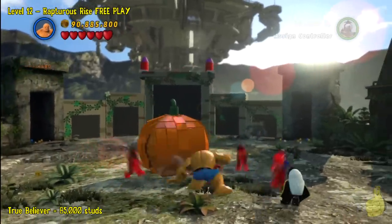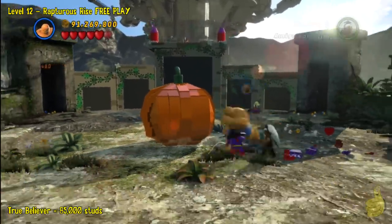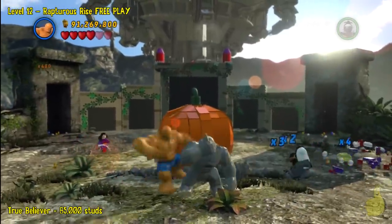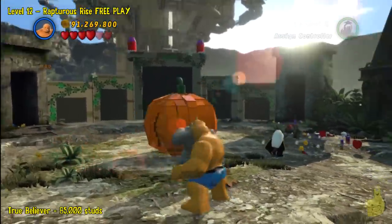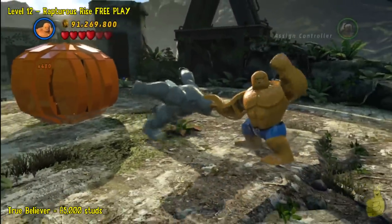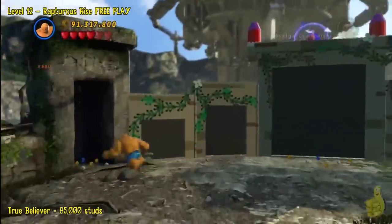We'll fool him one last time, and once we do that we will go ahead and jump him. Watch out for the little dudes. Now we'll go ahead and access him — it only takes one little round here. We kick his teeth in and he bounces out because he ain't no Rhino.